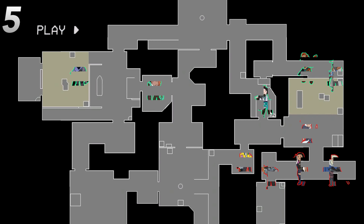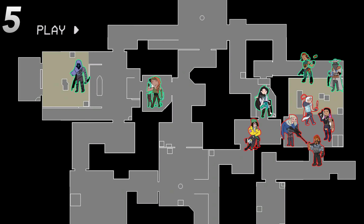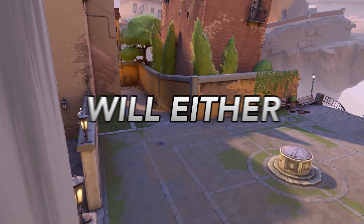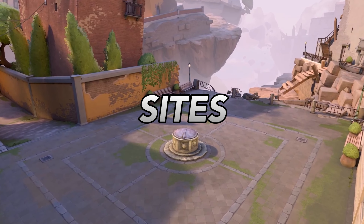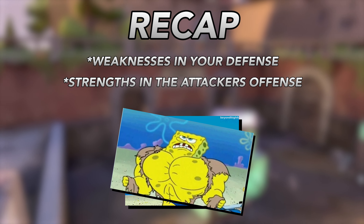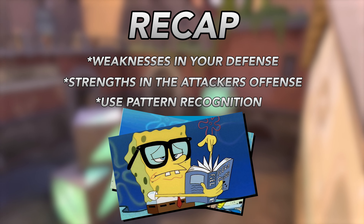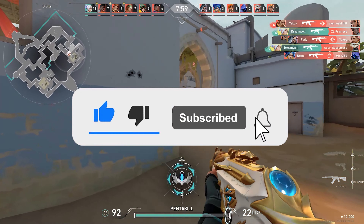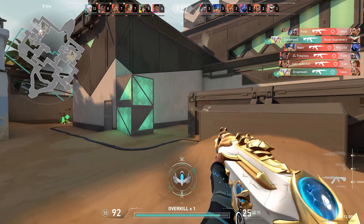The first tip is to recognize a pattern that the attackers are doing. Many times they will just be going back and forth between A site and B site. The next tip is that attackers will tend to keep doing plays that work and avoid plays that did not work. Say the attackers just rushed you on one site and demolished your team — the next round, expect them to hit the same site again.